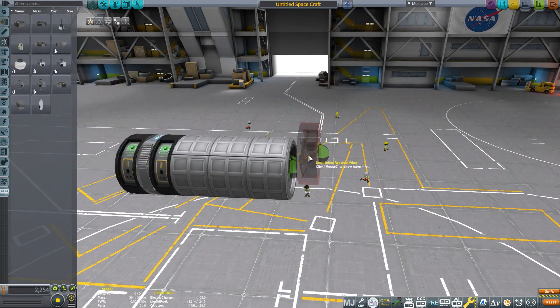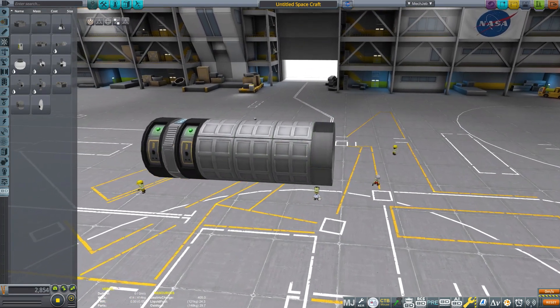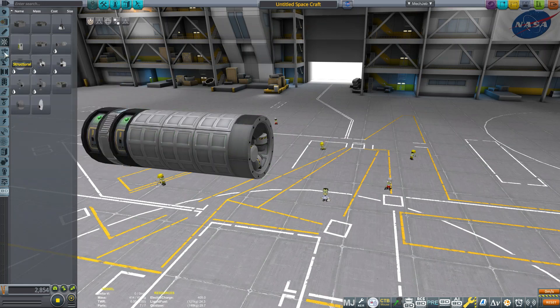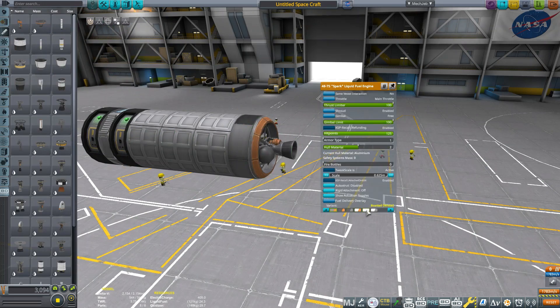Then you want to get a reaction wheel, and you want these to be as far away from the centre of mass so that they can have the most effect for the lowest electric charge. Next you want to get the Spark, a small engine — just the smallest one.